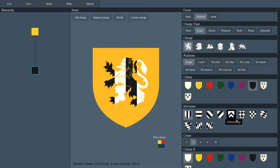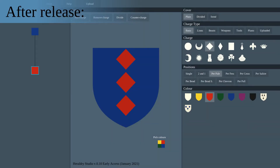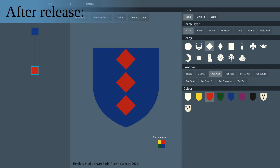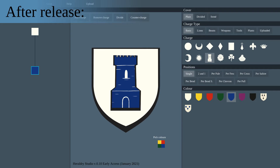Now about updates that I don't think are urgent but might be implemented. First, rule of tincture. Early versions automatically switched the color of the field if the charge had the wrong color, which was confusing for users — maybe it can be done another way. Second, artistic edges. Early on I imagined the drawing to have nice spatial edges around parts of the arms and charges, just like in old Heraldic drawings, but that is not easy to do procedurally and has never been a priority.